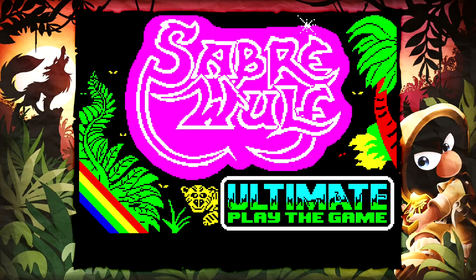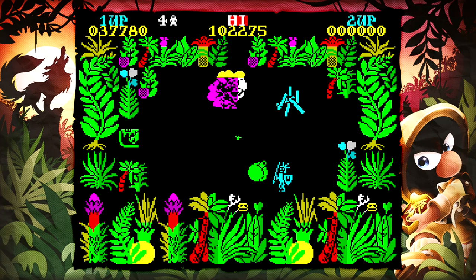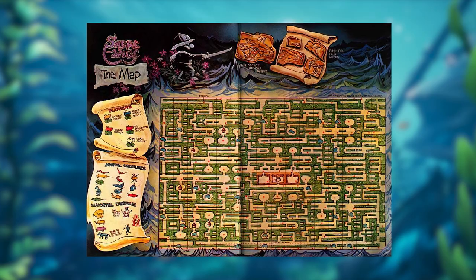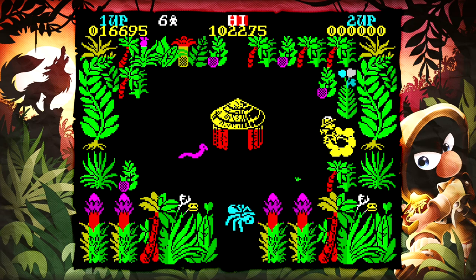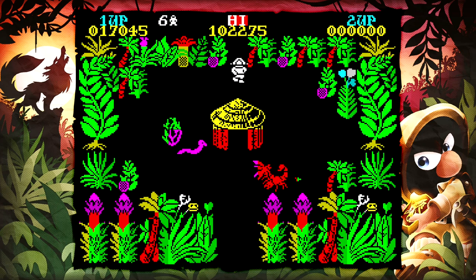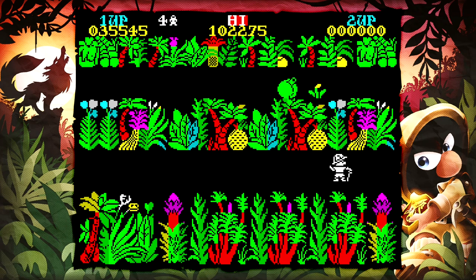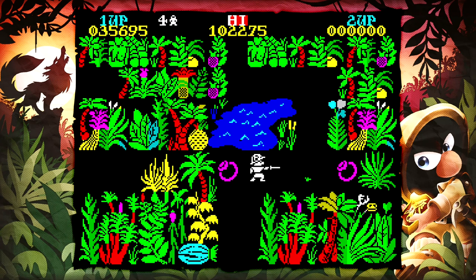In Saber Wolf you play as Saberman, an adventurer in search of four pieces of an amulet. These pieces are located in random spots every time you play but the maze-like jungle always stays the same. Saberman is probably called Saberman because he uses his saber to whack any living creature he comes across. Just like most ZX Spectrum games, this one was designed to play over and over again to try and beat your high score.